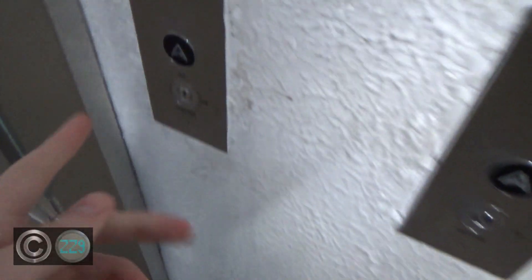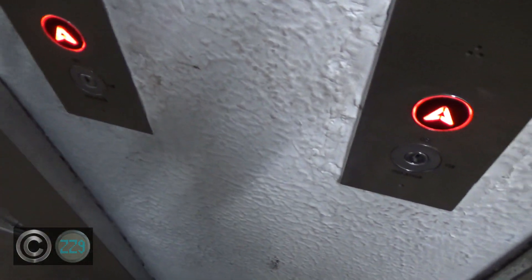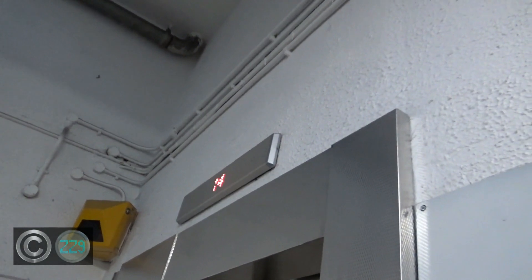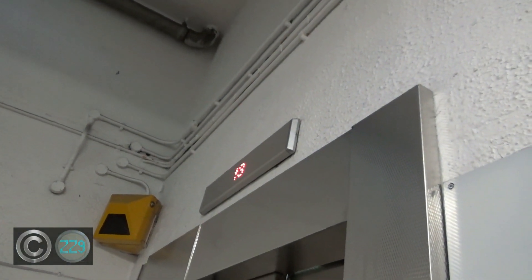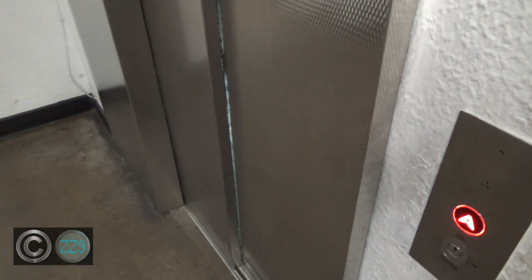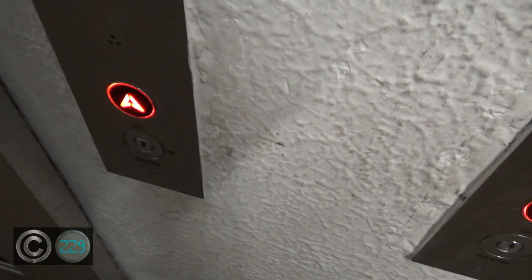We're in the Rupert Street car park in Bristol. These lifts — the lifts aren't even a set. So we're both coming down, this one's going to be first. Generic modernisations, as we'd expect. Looks like shaft lights are on — we'll check that out when it comes. They're on in both of them.